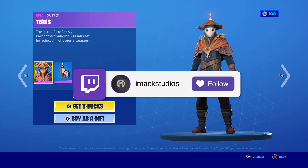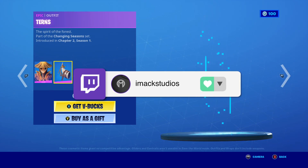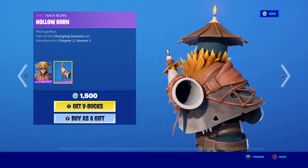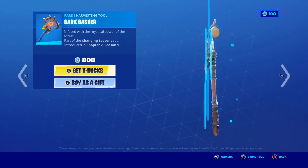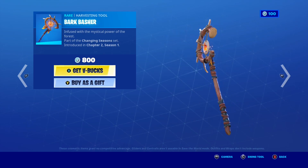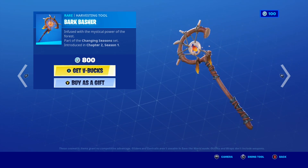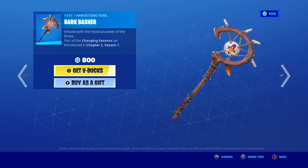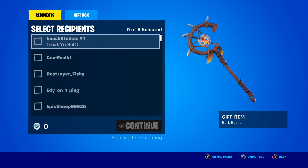Moving on, we have the Turn skin making a return to the shop, with the awesome Hollow Horn Back Bling. That Back Bling looks so sick guys, it's like a horn, and I love it so much. Along with this, we have the Bark Baster Pickaxe making a return, part of the Changing Season set. And guys, this pickaxe is so cool because of that awesome gem in the middle — in the pickaxe right there. That looks insane, and if you want this pickaxe gifted, let me know down below.